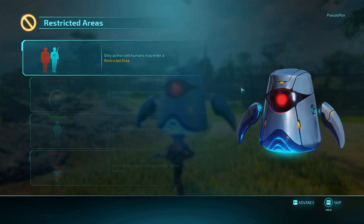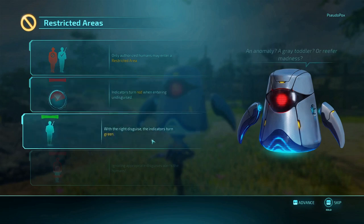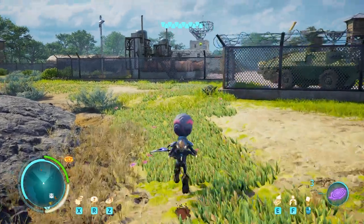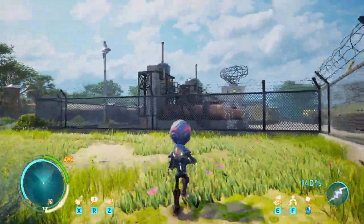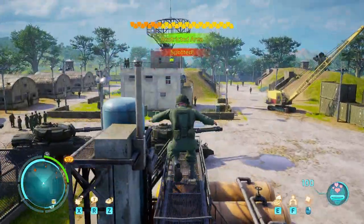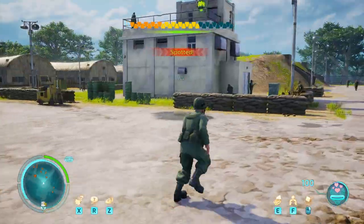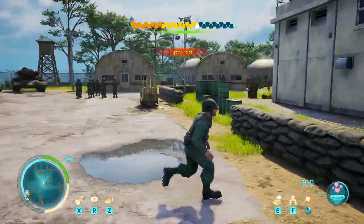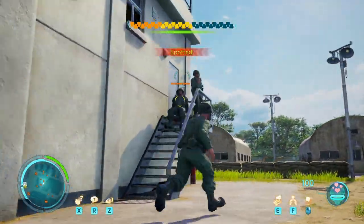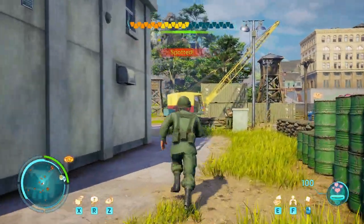This is restricted access — only authorized humans may enter. I need the disguise for this. But can I reach up there disguised? That's the question. I want to get this out here. We have some stairs, but that's about it.